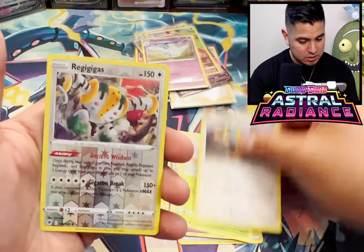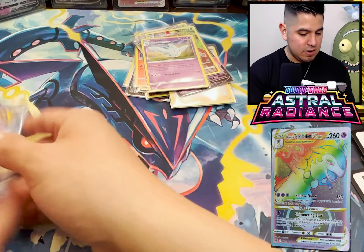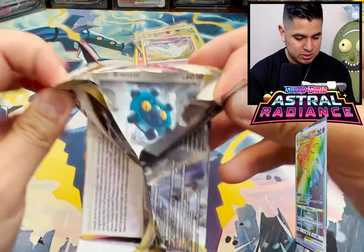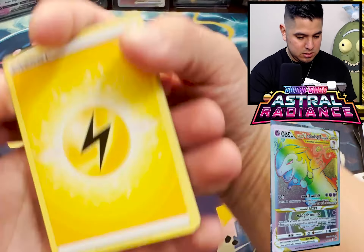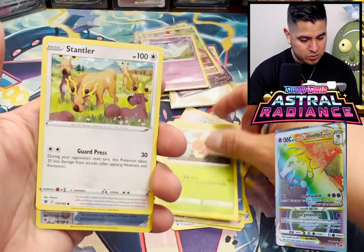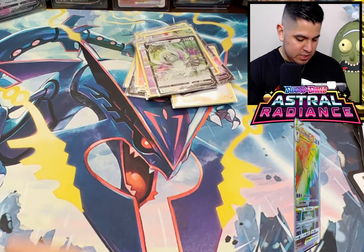Comfey, Chatot, Reggie, Regigas, Kleavor. There we go - finally we pulled a new one. The new Hisui region. Electric, Curry, Oshawott, Hoothoot, Cricketot, Stantler, Gutsy Pickaxe, Oranguru V - what up dude? Getting a lot of Vs out of the way.